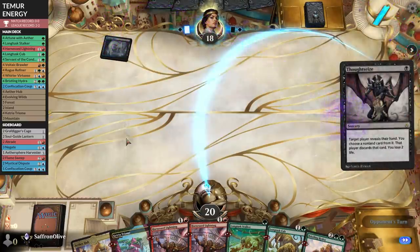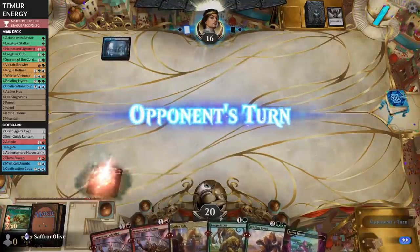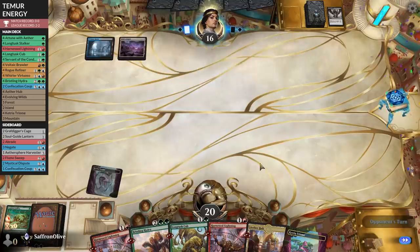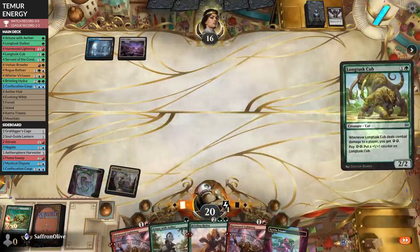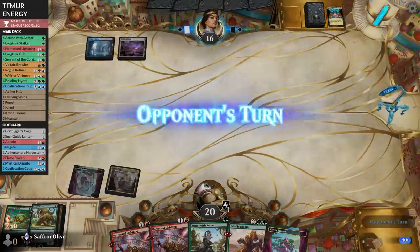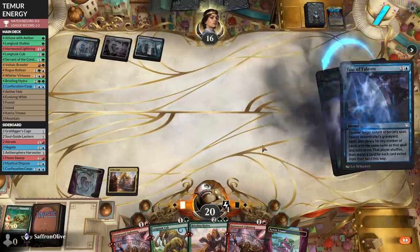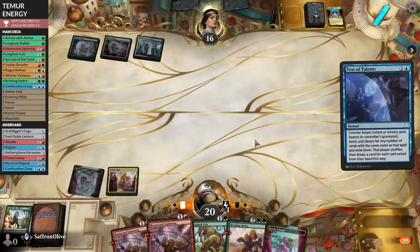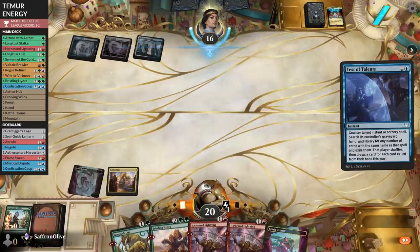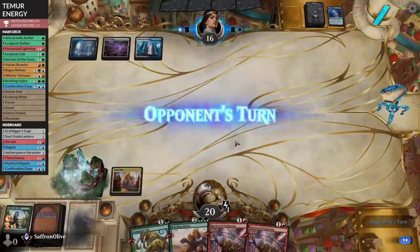Control. Thought Seize — kind of hope they take Stalker because we wanted to play a tap land anyway. Not ideal since you really want to curve out with Stalker. Opponent plays a land. Aether Hub, get an energy. Longtusk Cub. Memory Lapse — hooray, always a good time. Opponent plays a tap land. Attune with Aether — then Test of Talents exiling it. That's actually pretty bad for us — we've got to play another tap land, so we don't get to play Longtusk Cub and we don't have the land for Bristling Hydra. It's actually kind of a blowout, though it does thin our deck.